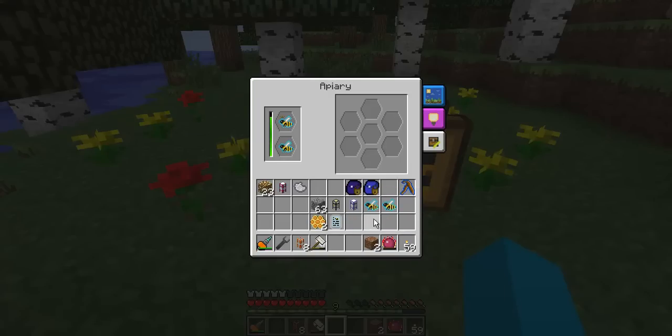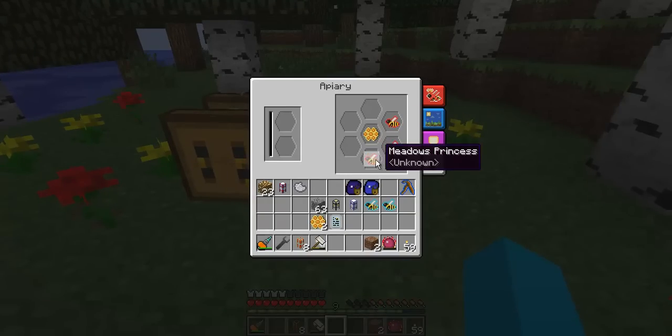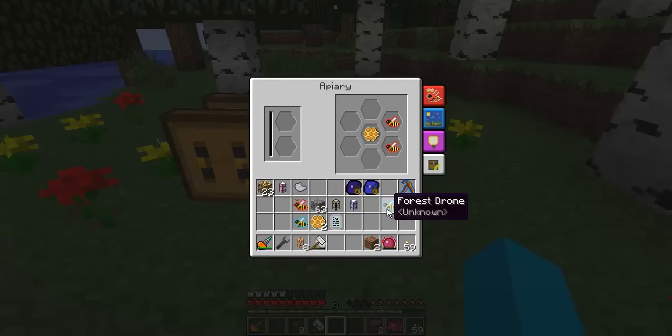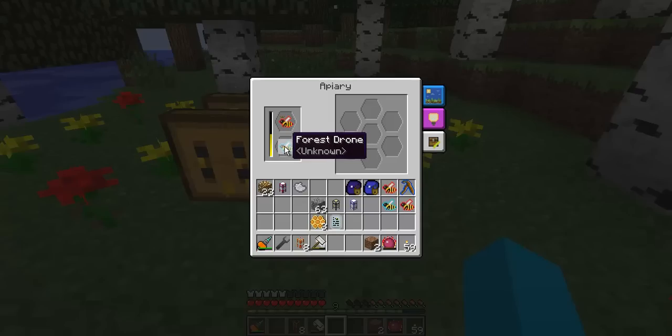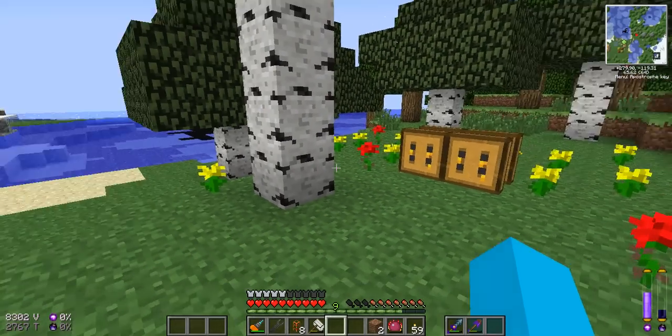We've got a couple of spare drones there, a purebred forest queen, and we've just finished with our Meadows Princess. I'm going to keep the Meadows Princess and grab myself a forest drone for this, keeping the other drones to one side. I'm going to need another Meadows Princess going forward, so I'll probably have to go find another beehive. I'm going to combine a Meadows Princess with a forest drone, which has a chance of coming back as a common breed — so I could end up with common bees. We'll just leave that to it and come back later to see how we're doing.